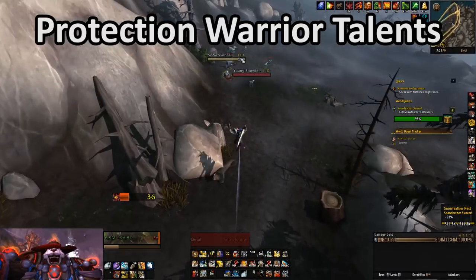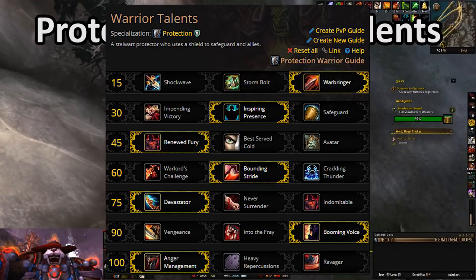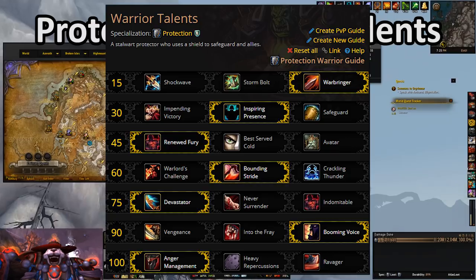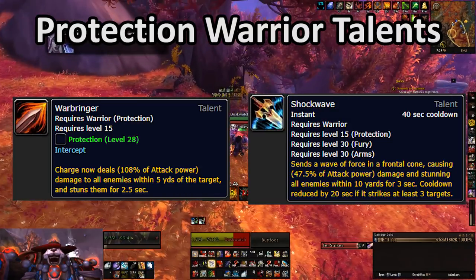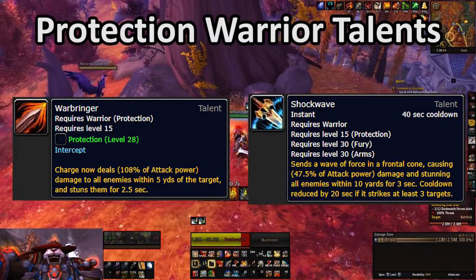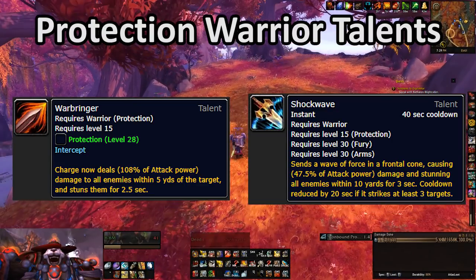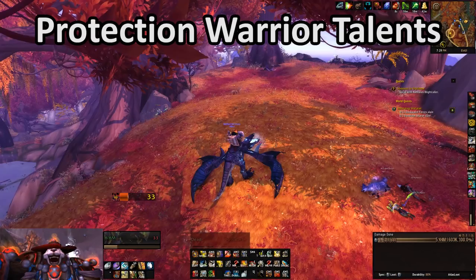Let's jump into the talent section. A really nice thing about Prot Warrior is they basically have one talent setup to totally handle all content. In the first tier, there is the choice between Shockwave and Warbringer — this is a pretty small Mythic Plus only kind of decision. If you have a melee DPS in your group and you like to focus Intercept onto your melee, then Warbringer will provide quite a lot more stuns than Shockwave, especially considering that Warbringer isn't on any sort of diminishing return at all, not even with itself. If you don't have that sort of group setup, then you're better off just going with Shockwave.